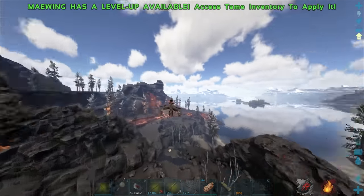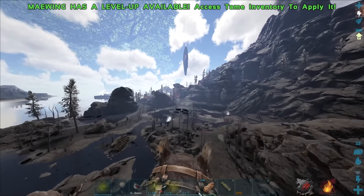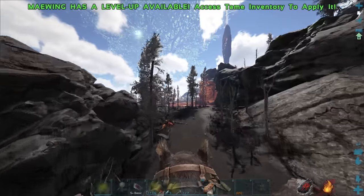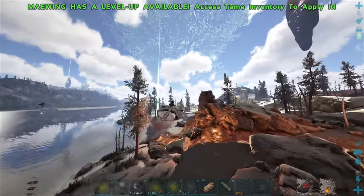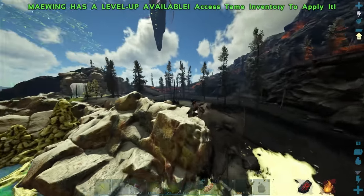We'll probably only tame up a couple and just see if we can get some decent stats — that's what the ovis are for anyway. Now we need to look for some argies. I'll look for the ovis after. Hello giga — watch out for the lava. I've heard the lava on this area is an instant kill. People are saying it deals 200 damage per tick, so if you land in that your character could easily die immediately.